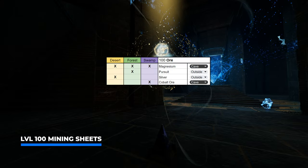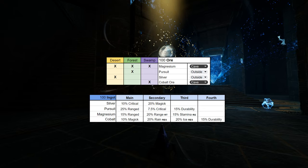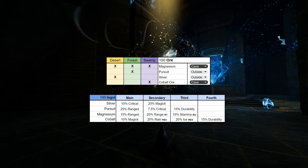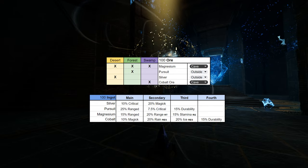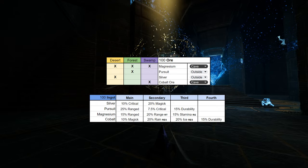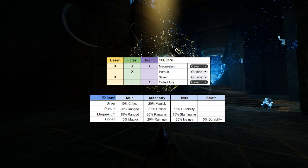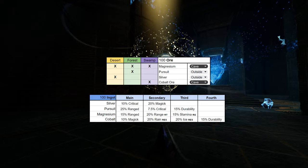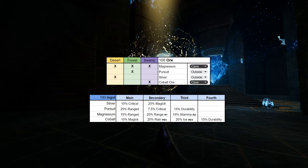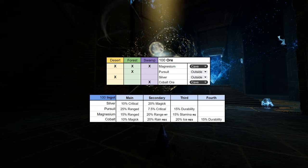For endgame ore stats: silver ingots come with 10% critical strike rating and 20% magic — amazing for spell builds. Pursuit comes with a whopping 25% range damage, 7.5% critical, and bonus durability — my absolute favorite for crafting guns with insane damage, especially combined with certain wood types. Magnesium offers 50% range damage, 20% ranged rating, and bonus stamina — amazing for pistols. Cobalt has bonus magic, rain resist, ice resist, and durability, which isn't that great overall.